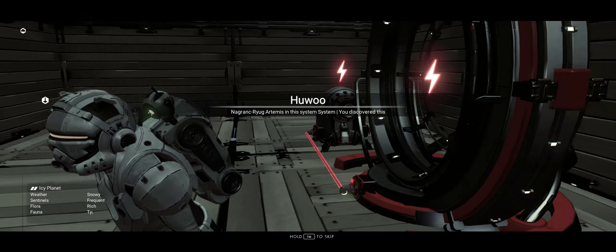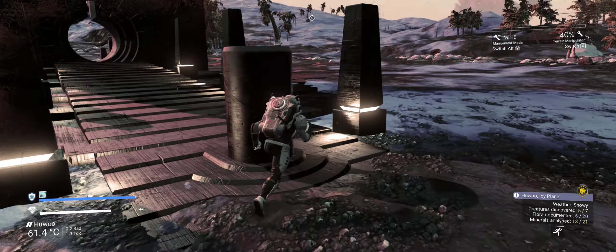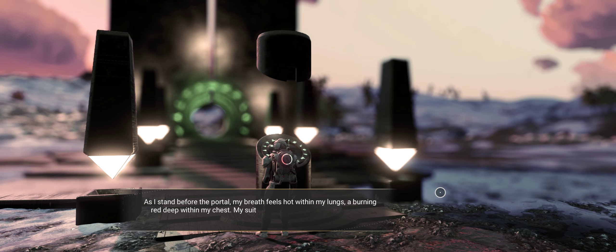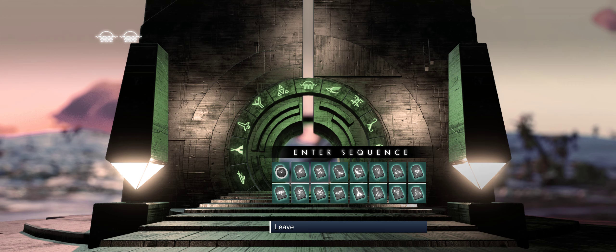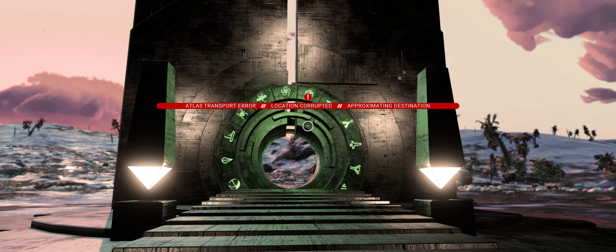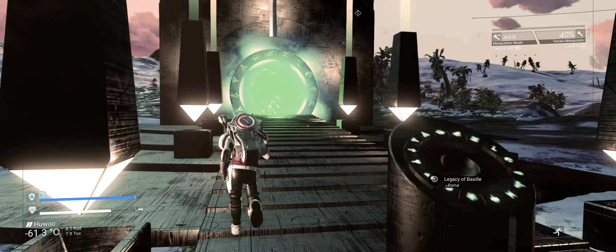This is a very basic portal base — that's all that's here. I think I've already activated this — you should only activate it once. This is the address. You just pump in the first one, and that will get you within 5,000 light years of the core — the galactic core in the Euclid galaxy. So I should find the Hilbert Dimension being the next one.